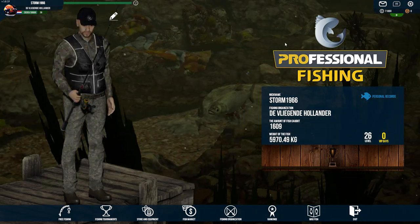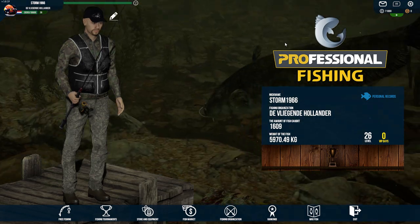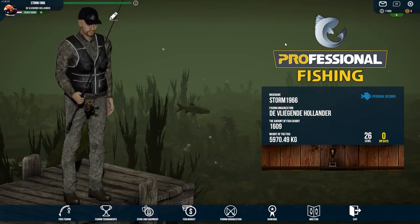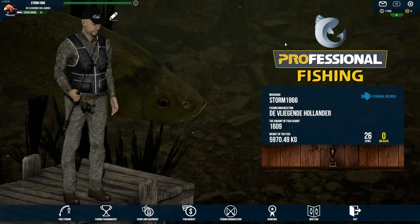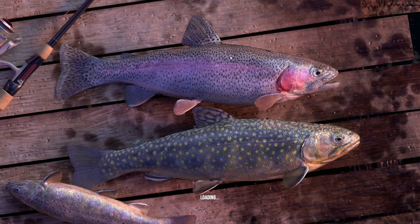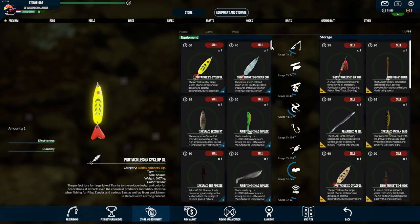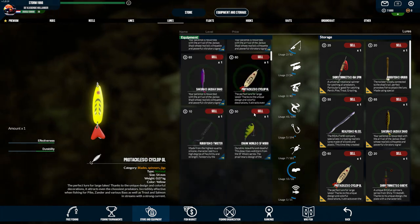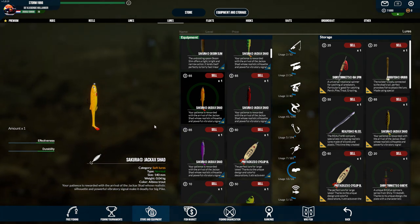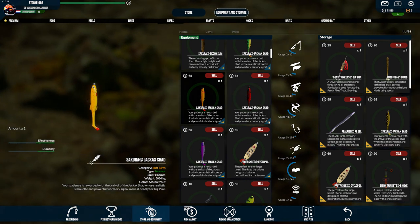Hi there, this is Storm. Once again a new video — I think it's number 17 at the moment. This tutorial I want to show you where to find a record pike on the fifth map. First I want to show you which type of equipment I'm using. I'm using a lure — the Sakura Jackax Shed and the albino trout. You can probably also use others but this is what I'm using for the pike.